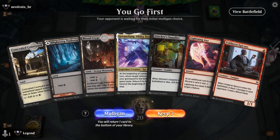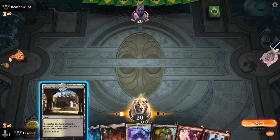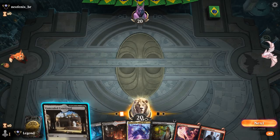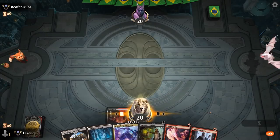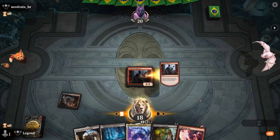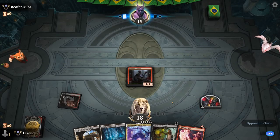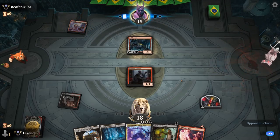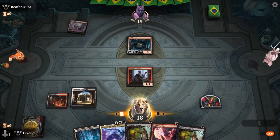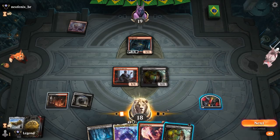We're on the play and our hand is quite promising, just missing a vehicle in our graveyard, which we can maybe put there with Stitcher Supplier. There's an argument for playing Epicure first, since next turn we can Supplier plus Lightning Axe and use the same red source twice. Epicure also played in some Red-Black Sacrifice decks, so we don't necessarily give away which deck we're playing. Double Supplier — just need to mill a vehicle, and there we go: Sky Sovereign will do.